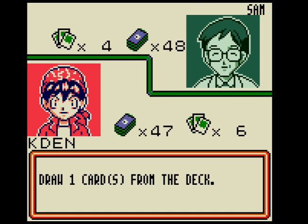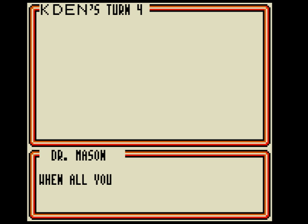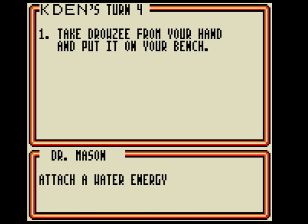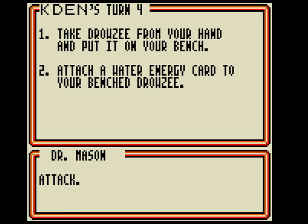Draw one card from the deck. You drew Drowzee. Put it on the bench — or you lose the game. Put Drowzee, the basic Pokemon you just drew, on your bench. Attach a Water Energy to Drowzee.